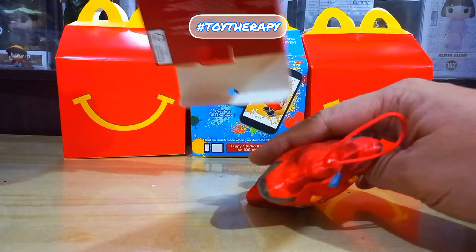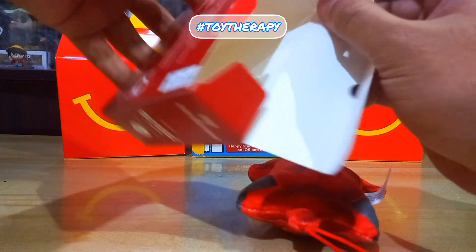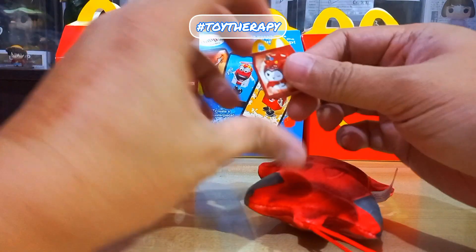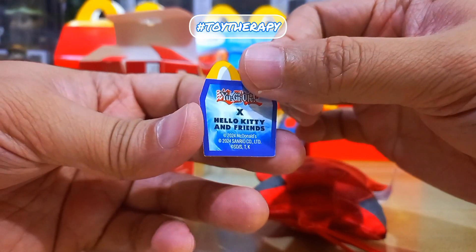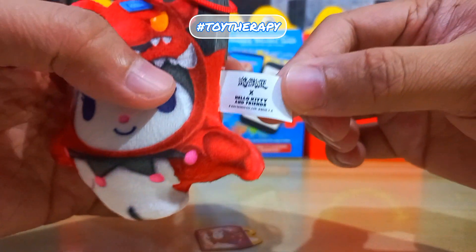Kuromi is the punk tomboy counterpart to My Melody. Although My Melody can't get along with Kuromi, the latter's feelings are more inclined to rivalry in order to appear tough. She is also a leader of an all-female notorious biker gang known as Kuromi 5.